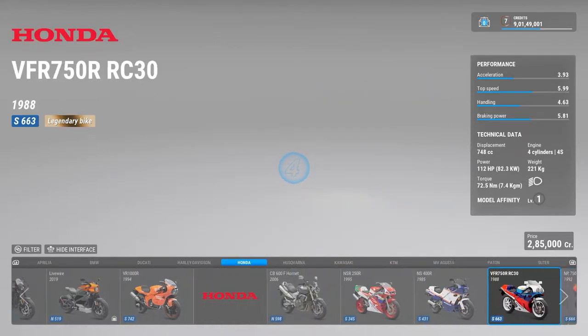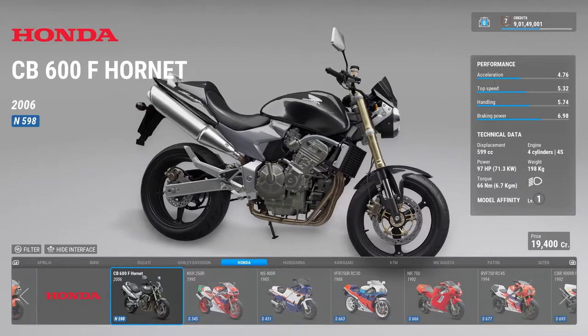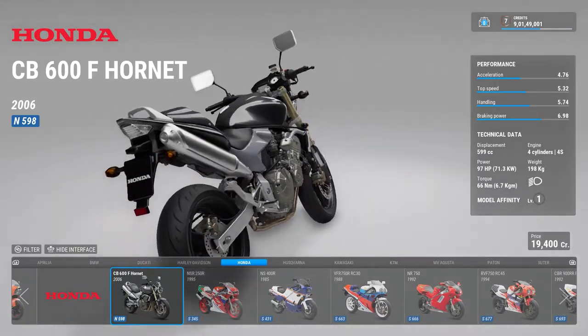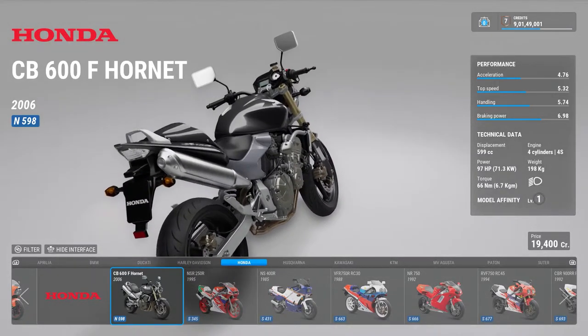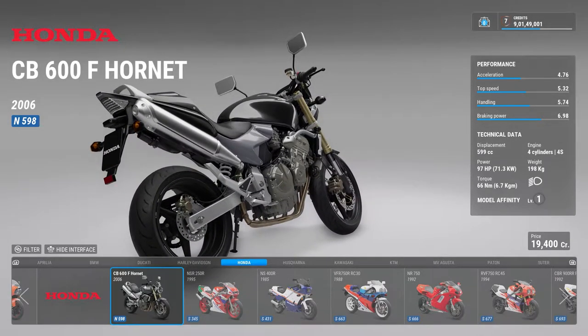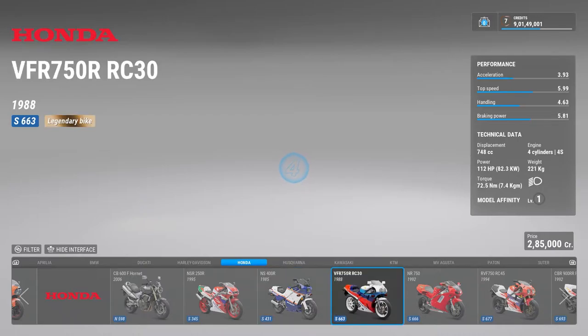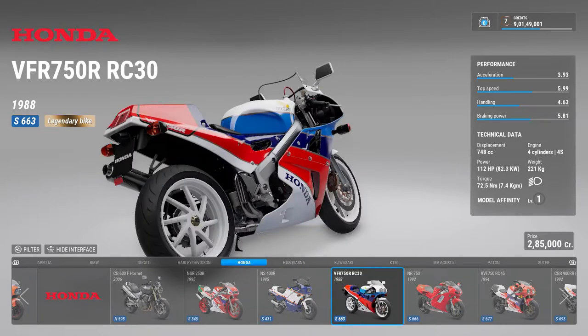Then we come to Honda. The CB 600F and the CB 400 are legends. I've seen a lot of CB 400s in Bangalore — they're just amazing. Then there are the 250cc and the 400cc bikes, and then the VFR 750R — god damn, this bike.